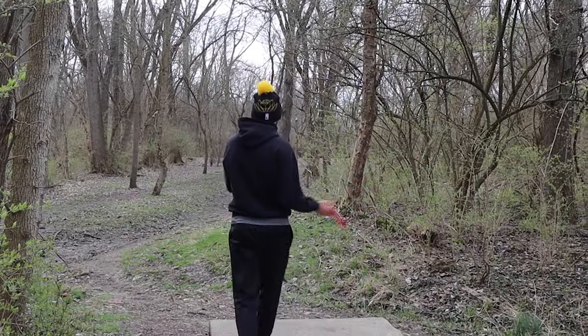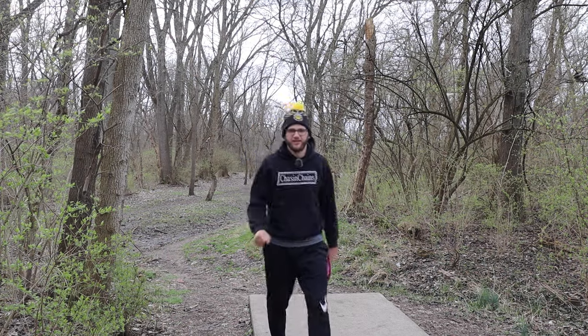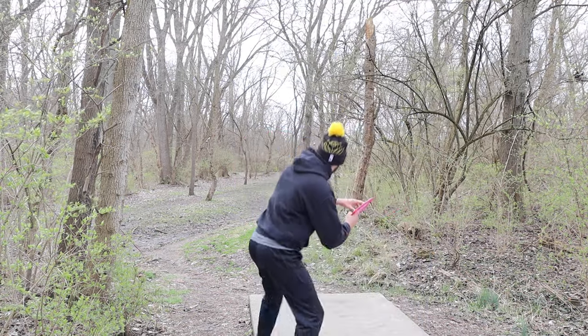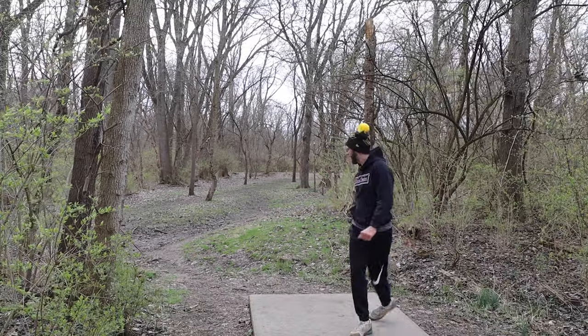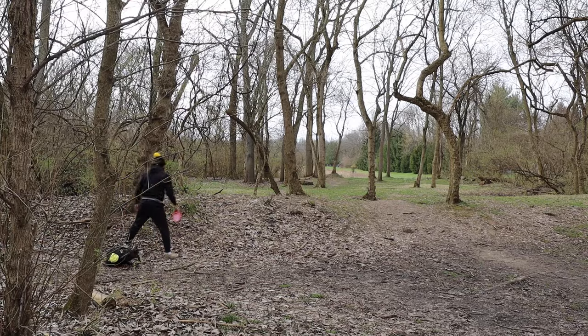We got hole one here, a perfect hole for the Halo Firebird. Kind of a dog leg right, so we want a nice stable finishing forehand here. 402 feet, par four. Let's see how we do. Oh, that's some good reaction there. Maybe a little too low, a little bit too much flex on it. All we needed is one throw and we've instantly learned the disc. We know how Firebirds fly — nice and overstable. That's all we needed. Now we're going probably nine under — imagine going nine under with only a Firebird. That's probably the biggest lie I've ever told.